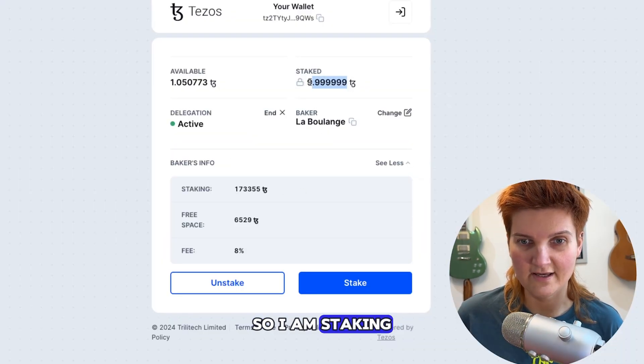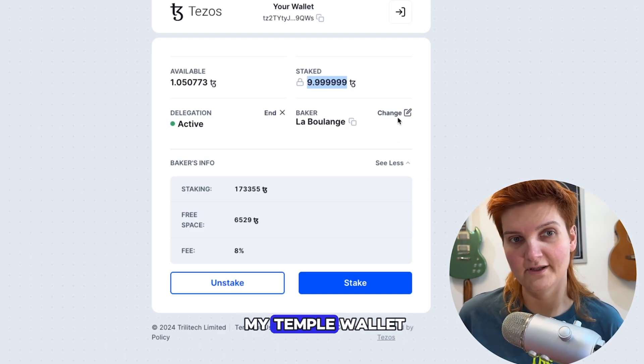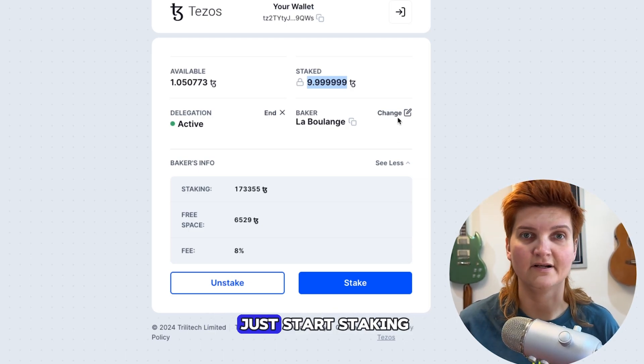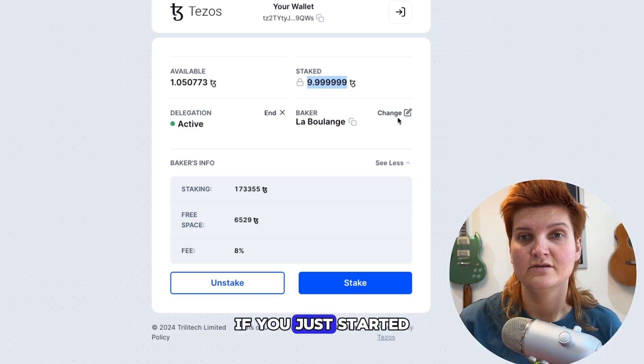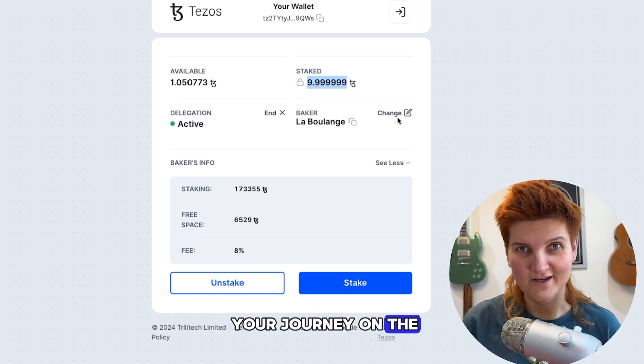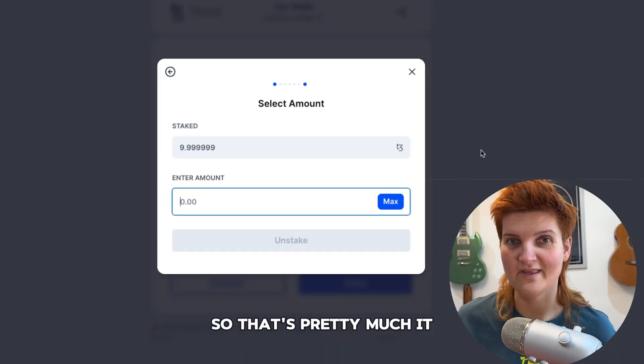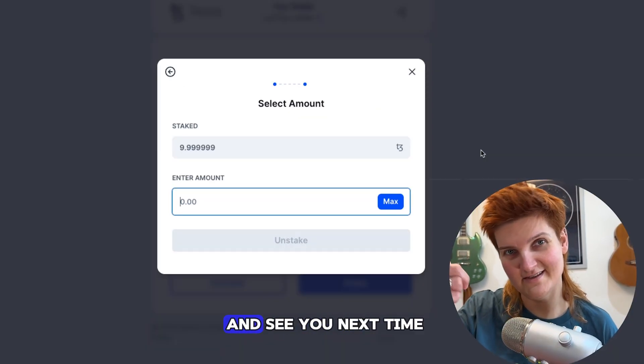So I am staking from both my Kukai and my Temple wallet — that's all you have to do. If you already delegate, just start staking. If you just started your journey on the Tezos ecosystem, please delegate first and then stake your Tez. That's pretty much it — thank you for watching and see you next time.